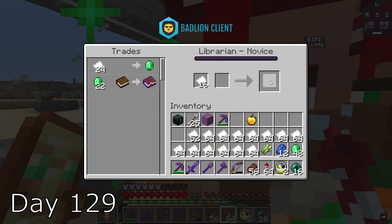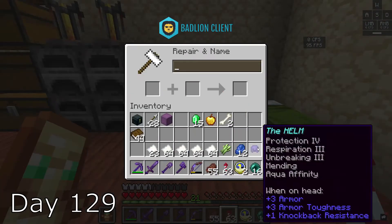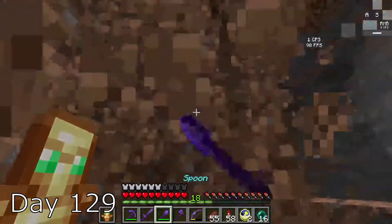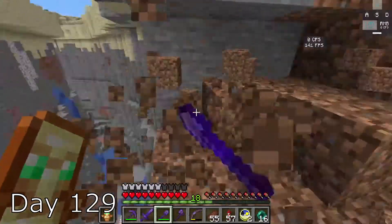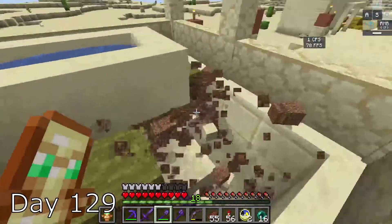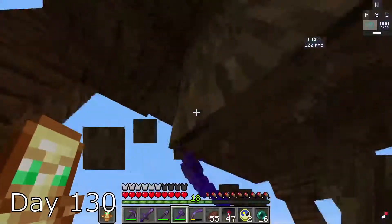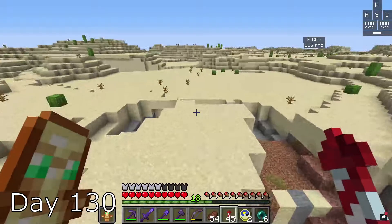Day 129, I trade with the villagers and then upgrade all of my tools. I then begin to go out, find ravines, and get a bunch of dirt. I go to a village and just take all their dirt. I continue to do this on day 130. I find another pillager house and take all of their wood, and then continue to get some more dirt.